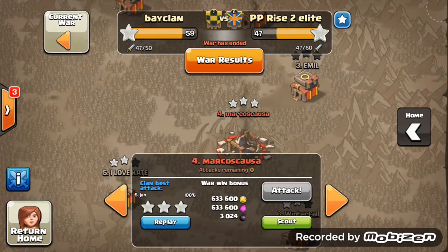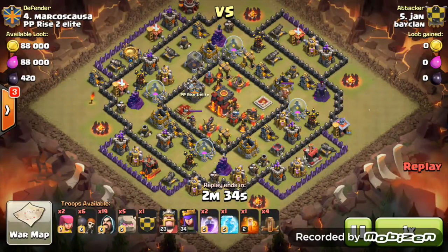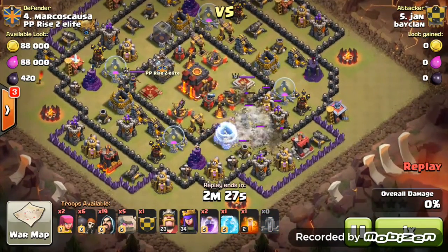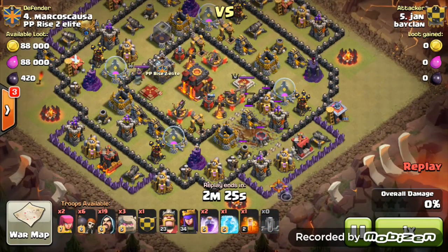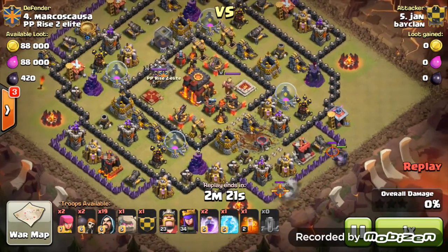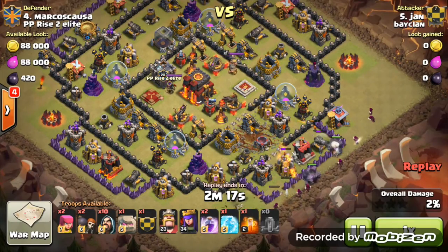First up, as you may have seen in my live attacks video, our number five town hall 10 Jan here is attacking their number four, who's a pretty maxed out town hall 10 — except for archer towers, cannons, and mortars. I was completely wrong saying they were fully maxed, but still, this was a three-star attack.